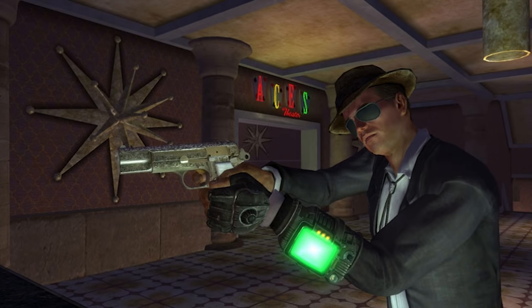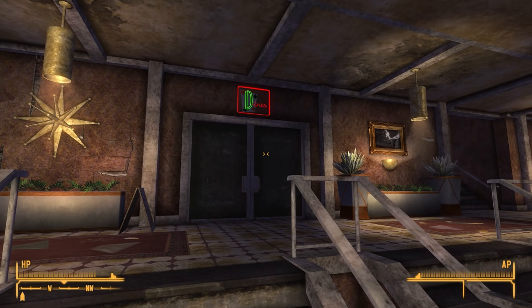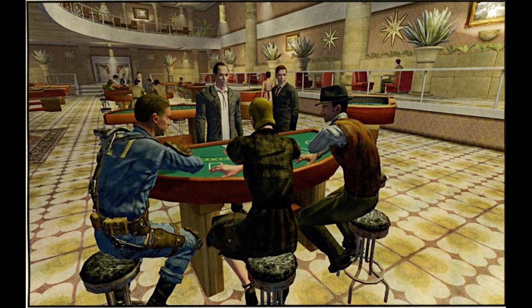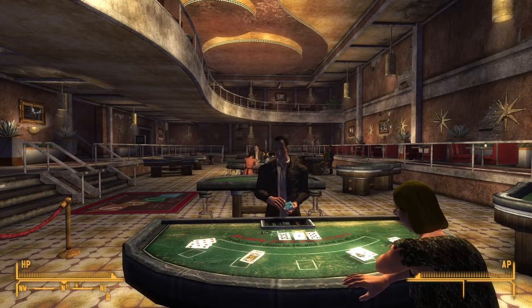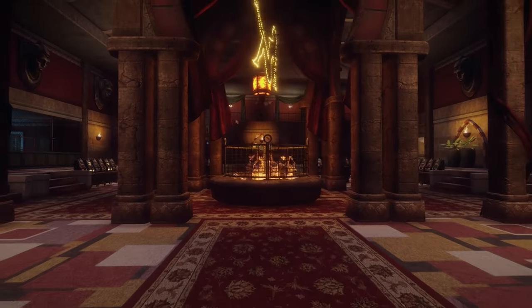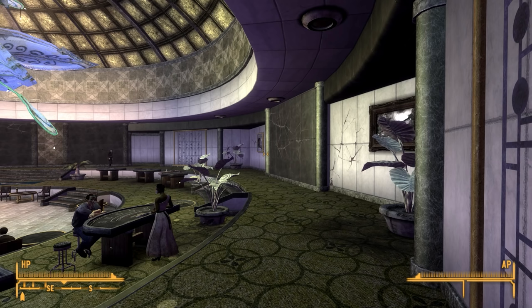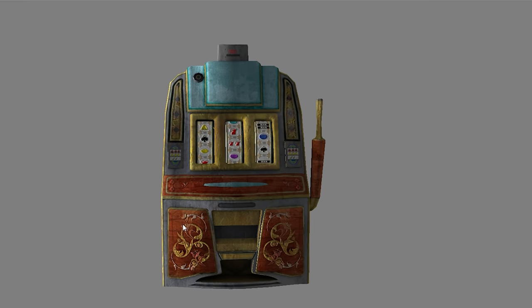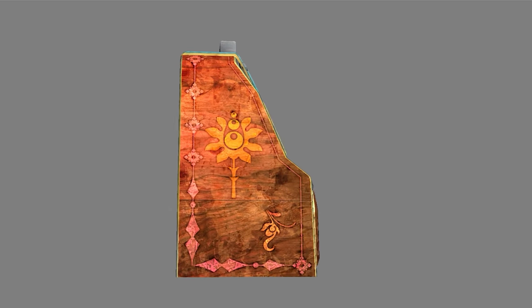An early shot shows the Tops Diner and Aces Theater were both part of the casino floor, but they were later closed off and moved to their own cells. The Tops had its interior change during development, and the other casinos went through similar changes. The interior of the Gamora shown at E3 was twice as large as its in-game counterpart. An out-of-focus shot of the Ultralux from E3 shows it looked much different and was more colorful, with what appear to be additional entrances. There's also an unused Ultralux slot machine, revealing that slots were considered for the casino, but there are no slots there in the final game.